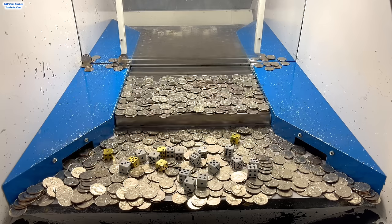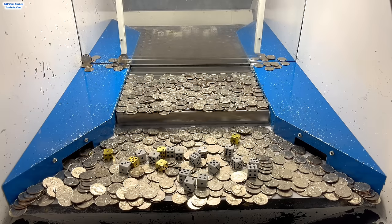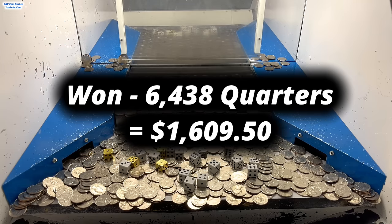Moving on, we also won 241 ounces of gold and all the gold dice totaled up to nine, so I'm going to get to multiply the gold by nine. In total I ended up winning 2,169 ounces of gold today. The spot price of gold is like $2,030 an ounce, so that means we got an extra $4,403,070 in gold — that is absolutely marvelous right there. And last but not least, we ended up winning 3,219 quarters, and that silver dice landed on a two, so we're going to multiply the quarters by two — in total I ended up winning 6,438 quarters. Dividing by four to get the dollar amount, we got an extra $1,609.50 in quarters. That is absolutely brilliant right there.